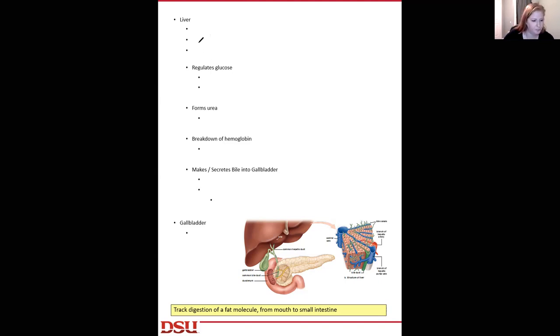Moving on — let's talk about the liver. The liver is actually considered a gland. In fact, it's considered the largest gland in the body, and it has both exocrine and endocrine functions.